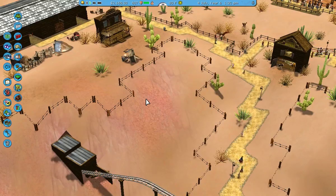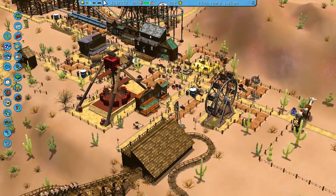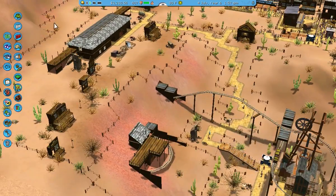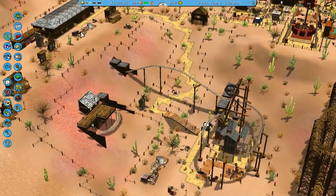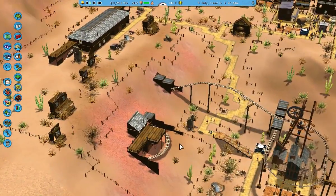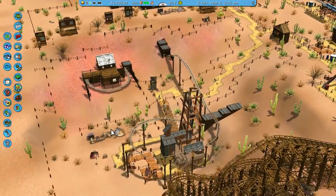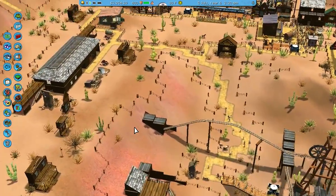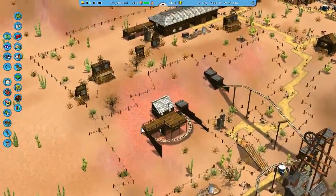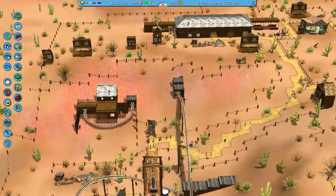Hello everyone, this is Dan Sparse and we are playing some RollerCoaster Tycoon 3. In the last video I basically just made this mine ride that sort of weaves in and out around this area over here. I've spent a lot of time off camera theming and making a few structures around it, so let's just take a look at those.